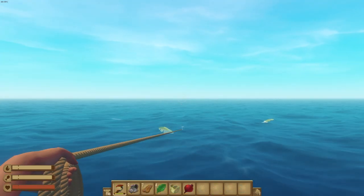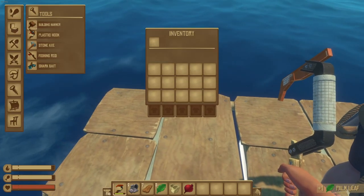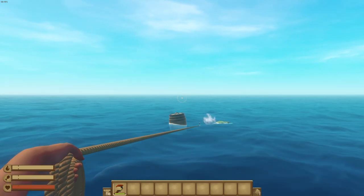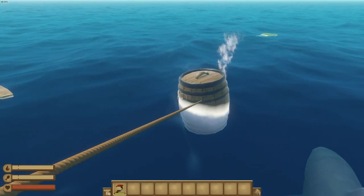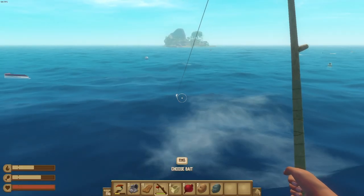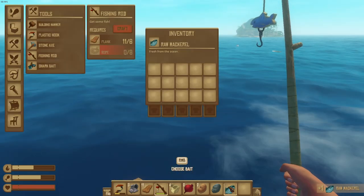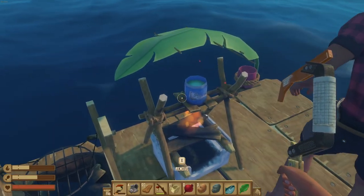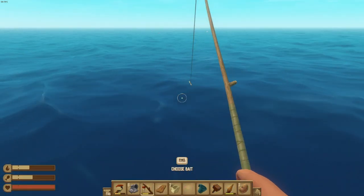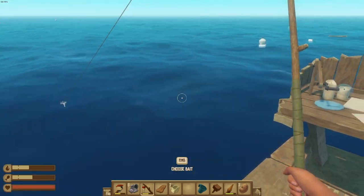At the start of Raft, you will find yourself stranded on a small piece of wood that barely gives you any room to move around without plunging into the water. You'll have to use the plastic hook you start with in order to get more resources to both survive and upgrade the size and quality of your raft. One of your biggest concerns is most likely going to be food and water, as Raft has a large focus on its survival elements rather than just running around looking for resources. In Raft, right from the start, there is almost never any downtime and never enough time to complete all the things you need to do.